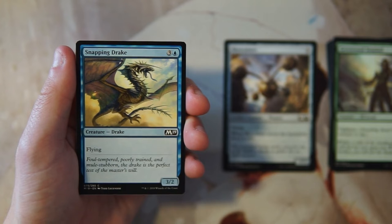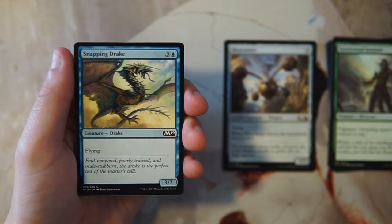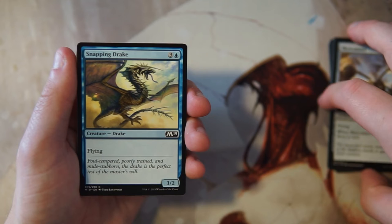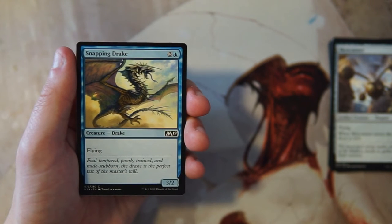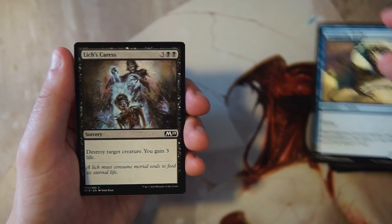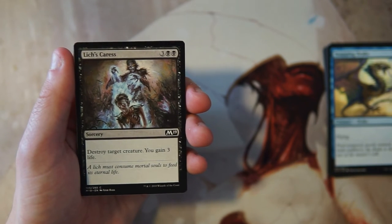Snapping Drake is a 3/2 flyer for three and a blue — pretty straightforward, just a flyer. It is a mid-range flyer so it's going to get in the air for some damage, and for four mana it's really not bad value. I think I'd rather have this over the Skyscanner — it slots into any blue-white flyers deck and is a little more powerful, so hopefully you're going to get more damage off.